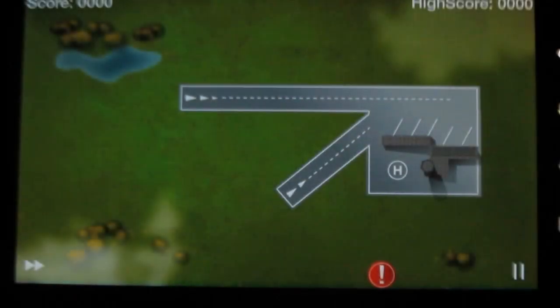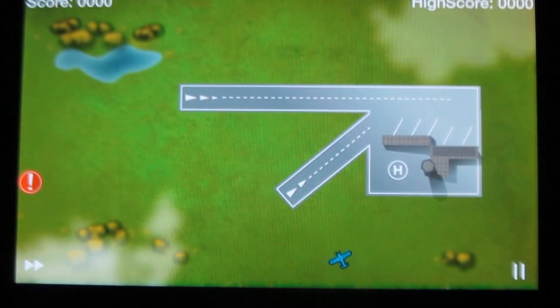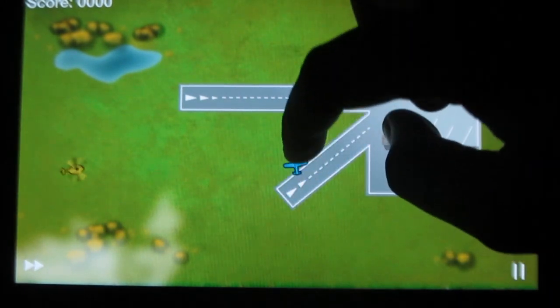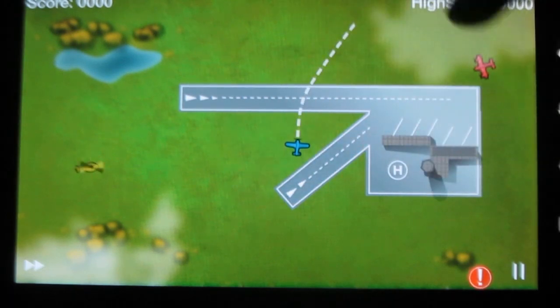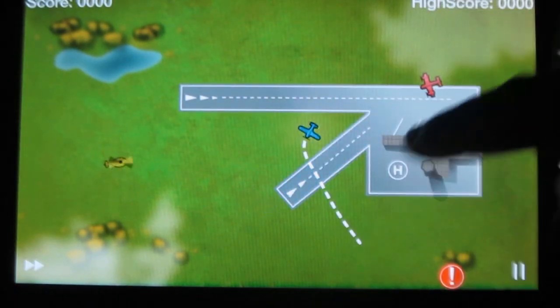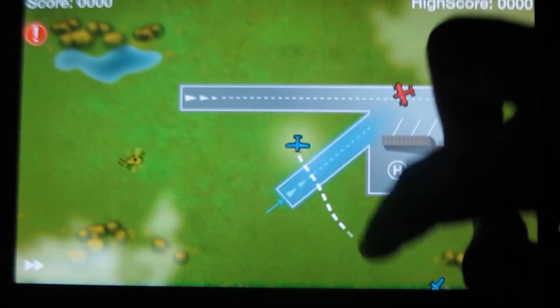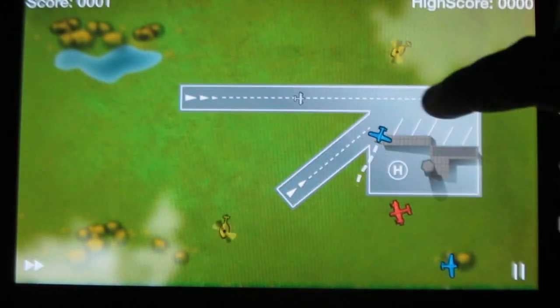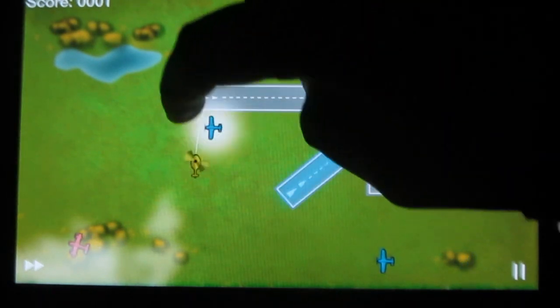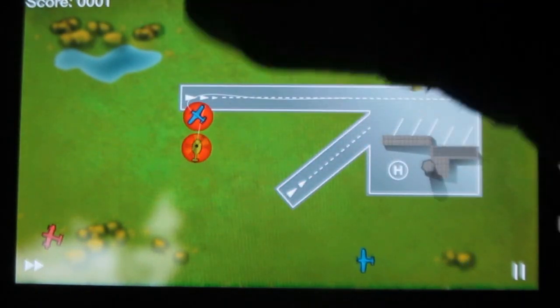Let's try playing. This air map is given here and your task is to manage the aircrafts and save them from collisions. You have to help them to land safely, and with every aircraft safely landed you will earn scores.